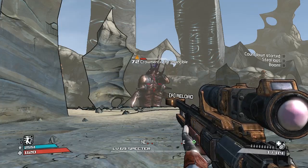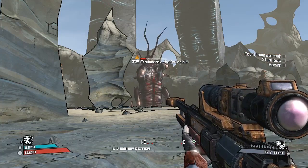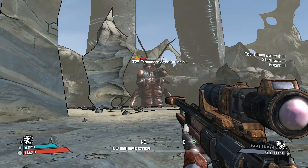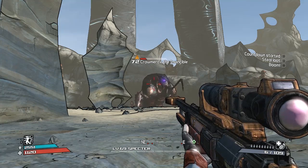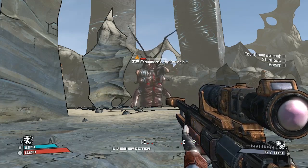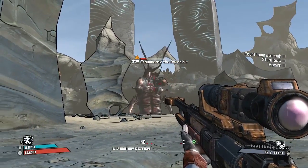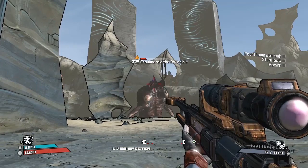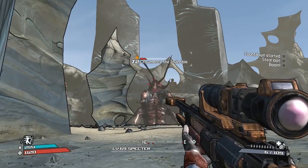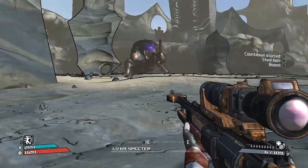Hello everybody, welcome back to another episode of the speed hunt here on Borderlands 1. I've just been testing out this sniper rifle - the Bessie, the pearl one - because I was having a bit of a problem killing Crawmerax last time. I tried installing a modded one but it didn't work, so I'll just do the two-shot-on-his-back thing, and I actually managed to shoot him once and it went down.